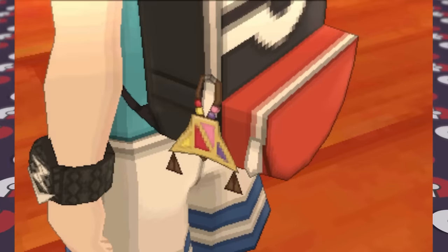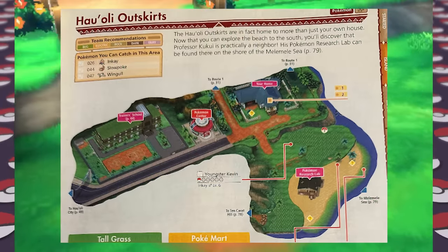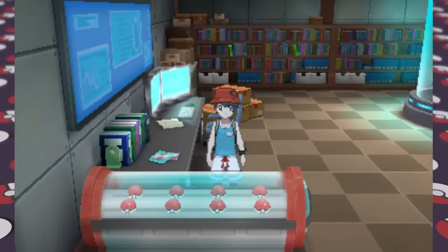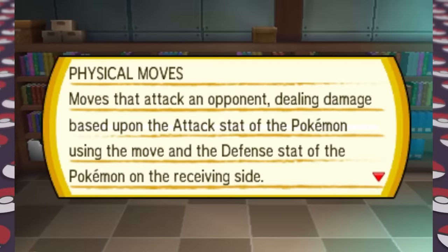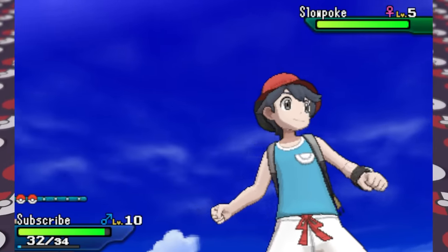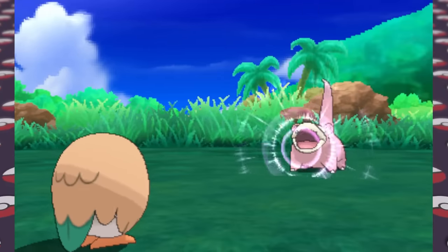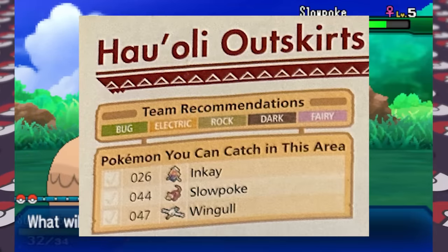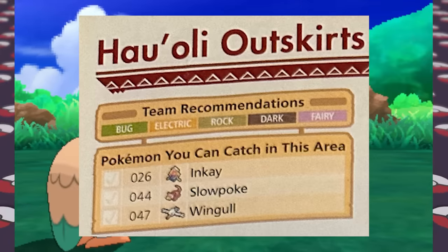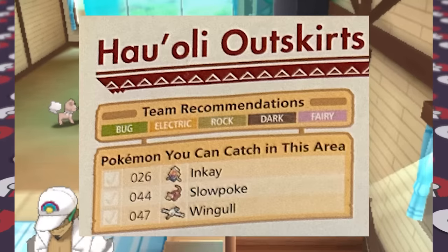The guide shows us some cool things later on, but for now we have to go to the Hau'oli Outskirts to see the professor's lab. I never really checked out this area much, but Kukui has cool fish tanks with Luvdisc that stretch all the way to the basement, and unlike most professors, he actually lives in his lab. We catch a Slowpoke and I noted that for most areas the guide recommends certain Pokemon types based on what you'll find nearby — a nice touch I'll pay attention to as we play.